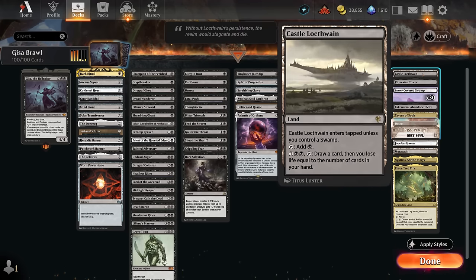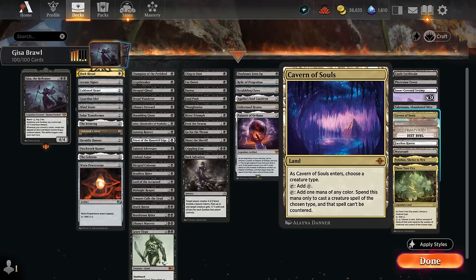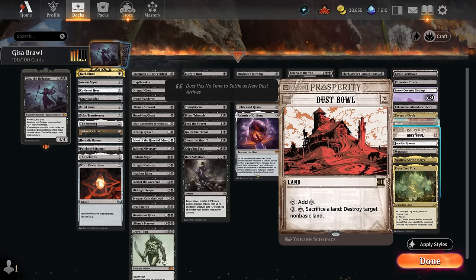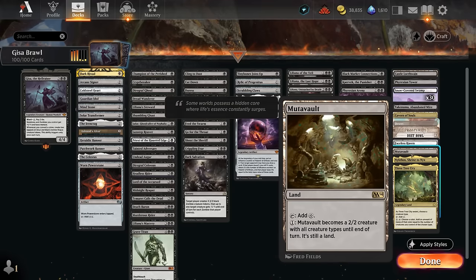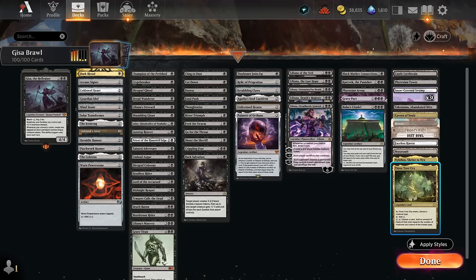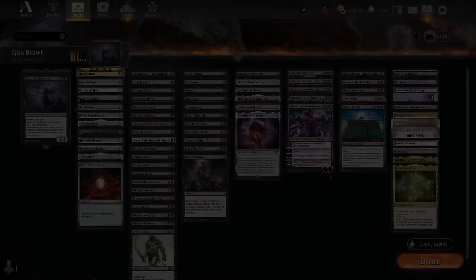Our mana base has good utility lands. Castle Locthwain can make extra mana by sacking a creature. Cavern of Souls to make our commander or zombies uncounterable. Desert is another way to commit a crime by targeting an opposing creature — even if it doesn't take it out, it still counts as committing a crime. Dust Bowl can target the opponent's lands each turn. Phyrexian Tower and Mutavault are creature lands that also count as zombies. Nykthos and Three-Tree City generate additional mana with devotion or lots of zombies. Let's jump into some games.